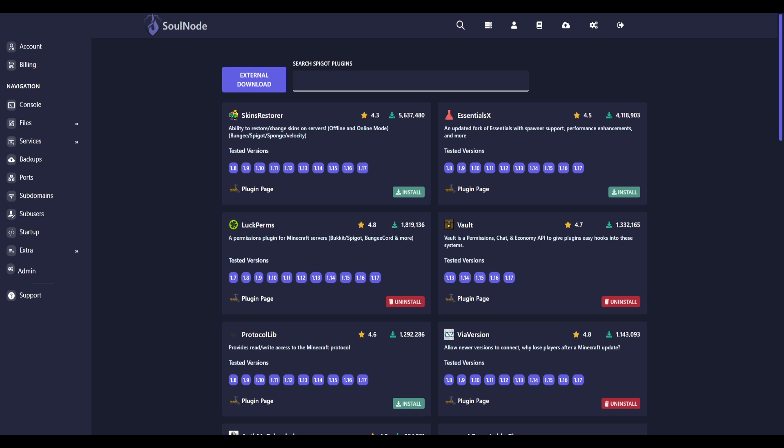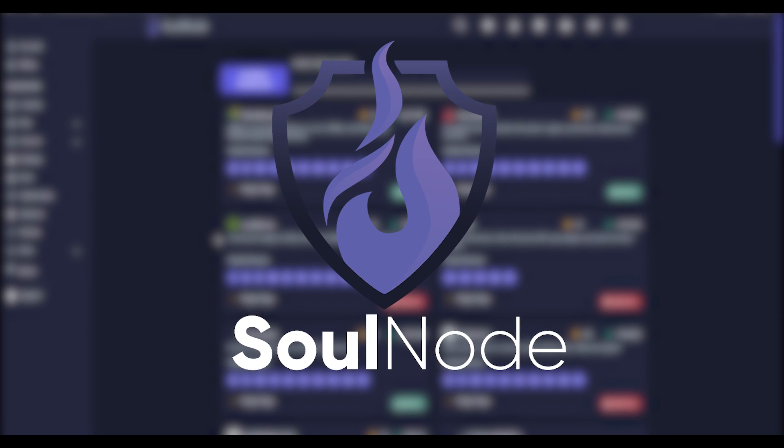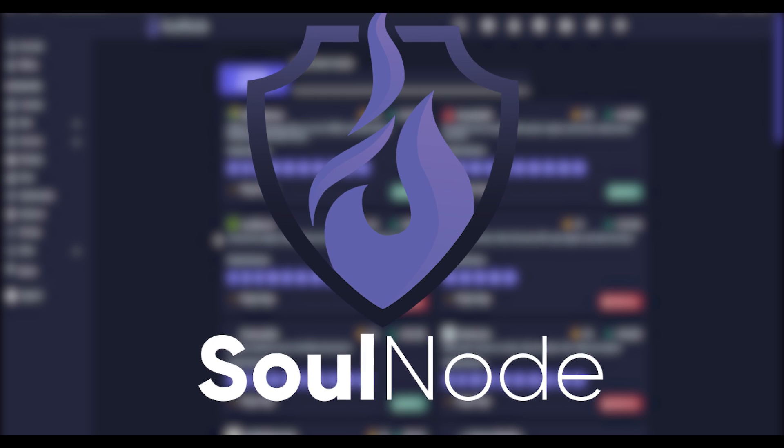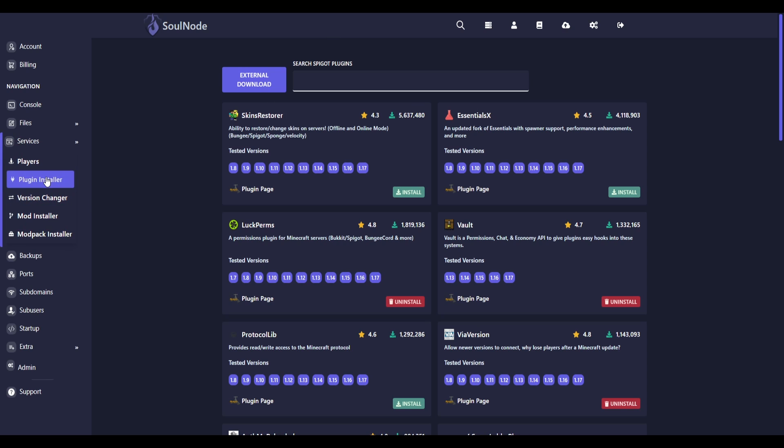I'm going to be using Soul Node. If you guys need a Minecraft server for yourself, be sure to check out the link down in the description. You can use my code 'striker' to get yourself 15% off your purchases. So we can come over here to the services tab and then go to our plugin installer.